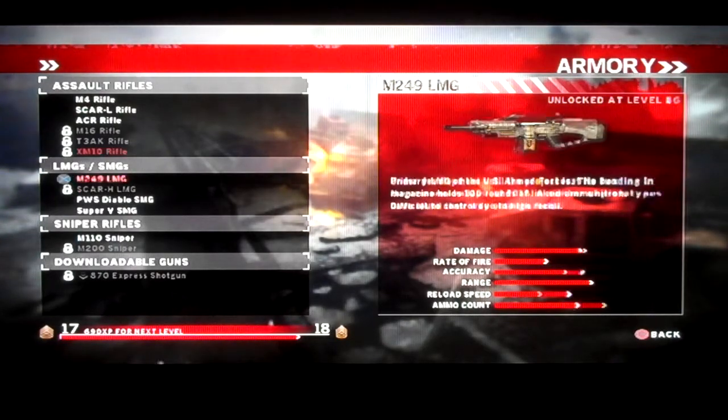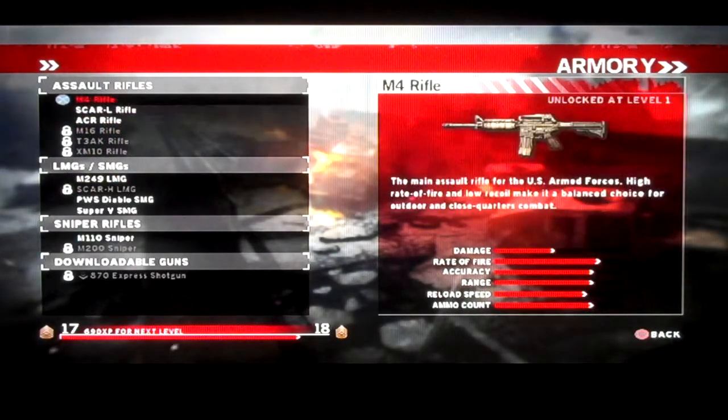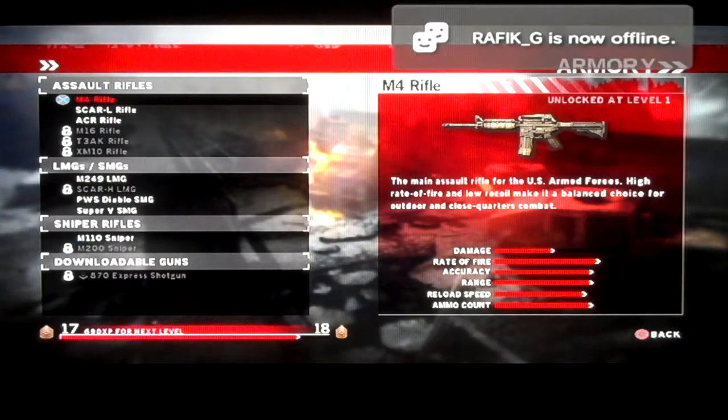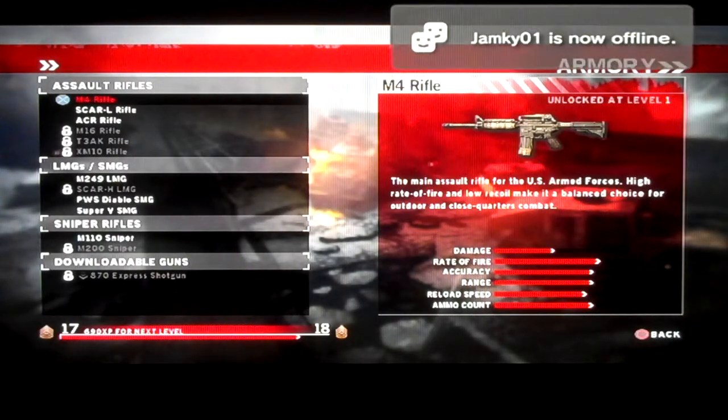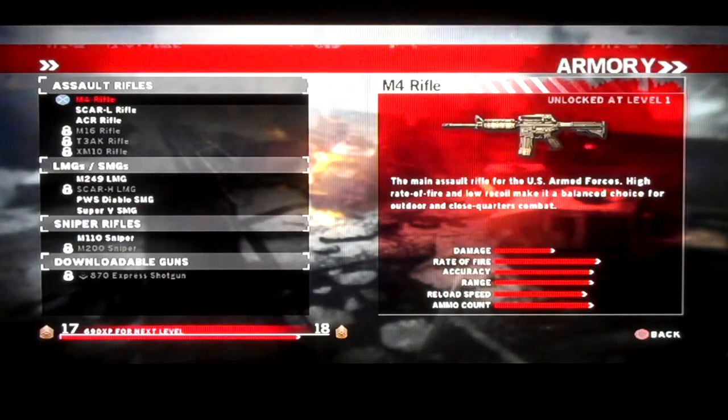Then assault rifles — you start out with the M4. You've seen me use this a lot. It's pretty much an overall balanced gun, kind of like a Galil unsilenced, even though I always use it silenced in this game. The Galil is an overall very balanced, accurate, and powerful gun — that's basically what the M4 is in Homefront standards.